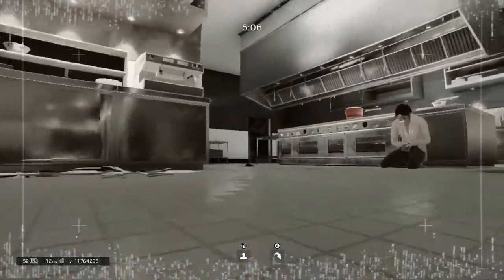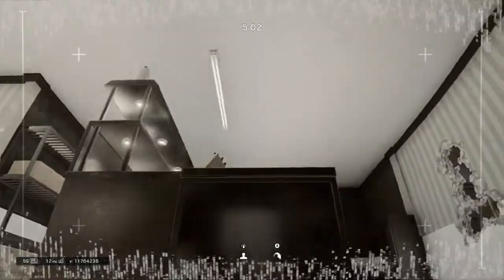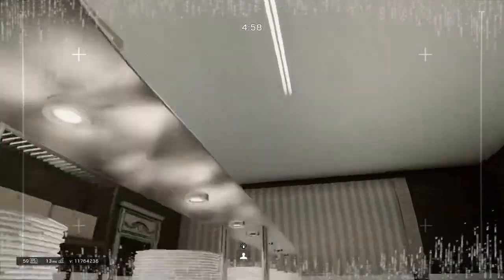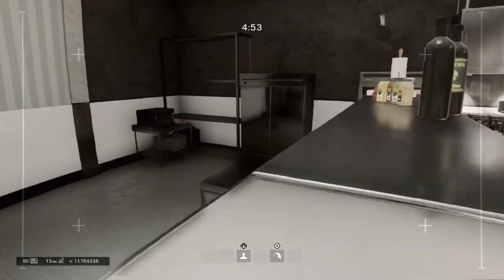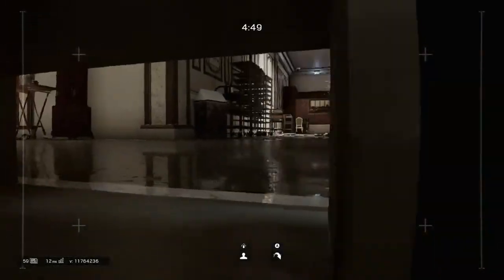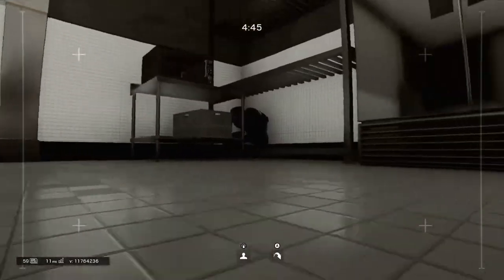Next up, we have a spot that is in the kitchen in Kafe. This spot is again a very sneaky corner spot. Now, we all know that this is an objective point for bomb, for security, as well as hostage. And if you play Vigil and you sit in this corner, as you can see, this Vigil is very well hidden. And if you turn your gadget on,